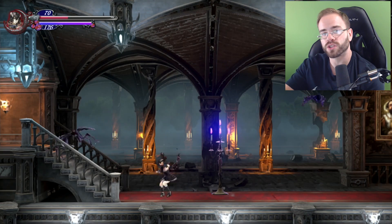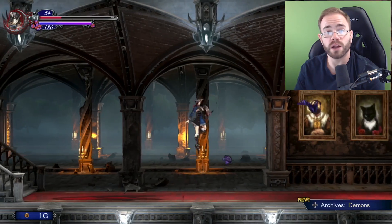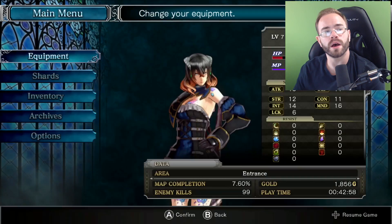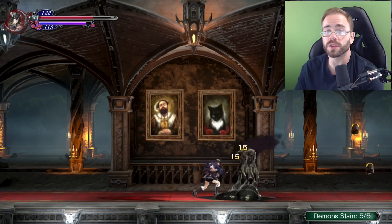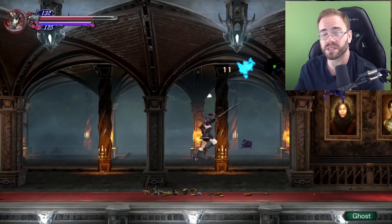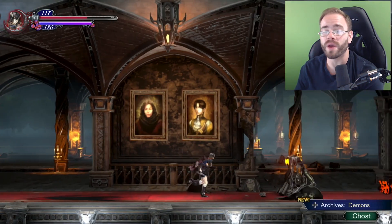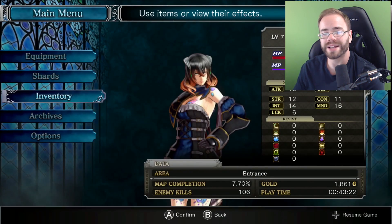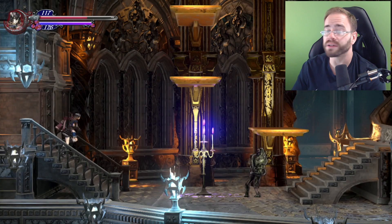Hopefully they can figure out Unreal Engine 4 with this game on the Switch and make it run better. I can live with the visuals if they retain the 60 frames per second and smooth gameplay from the other versions — I'd actually be okay with that. But to cut the frame rate, drop the resolution so significantly, have severe input lag with further frame drops on top of that, and then no anti-aliasing so it just doesn't look great on your TV or even in handheld mode — I just don't think that's good. We'll see what happens. Like the video if you enjoyed it, and I'll see you guys next time.